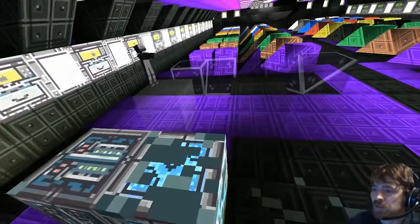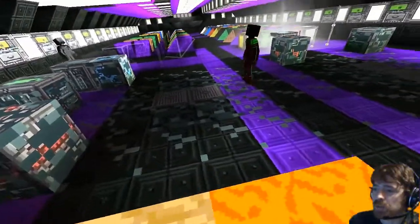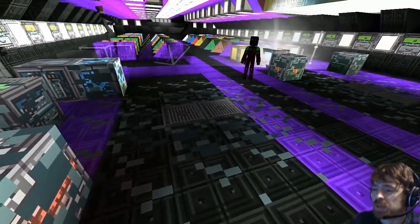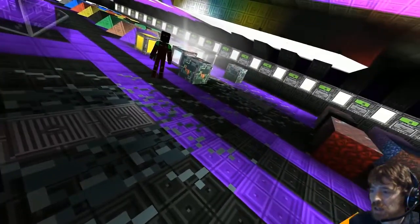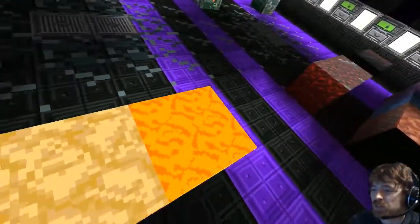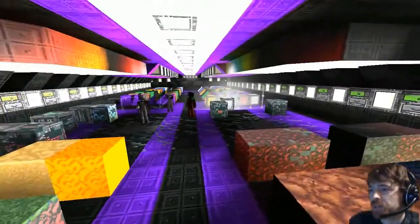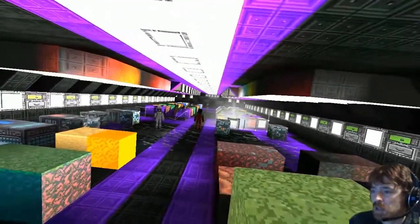We've got some water — lit and unlit — as you can see the slightly different dynamic in the way it's rendered. There were also some technical difficulties during the filming of the cartoonish texture pack; I think my ship killed me — there was a disintegrator block here and I accidentally nicked into it a little bit. This is lava with sand next to it, so you can see the difference there.